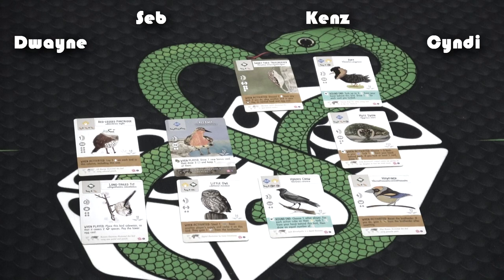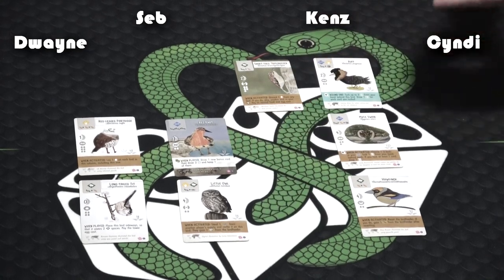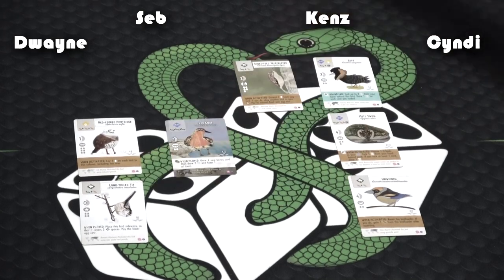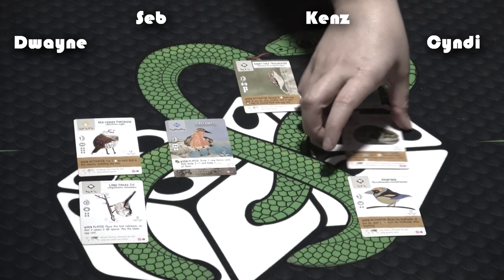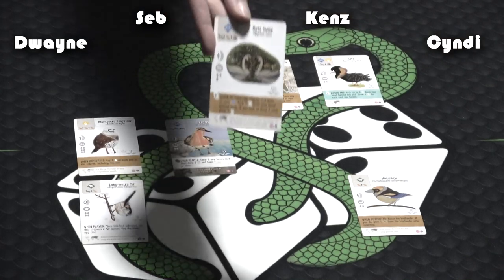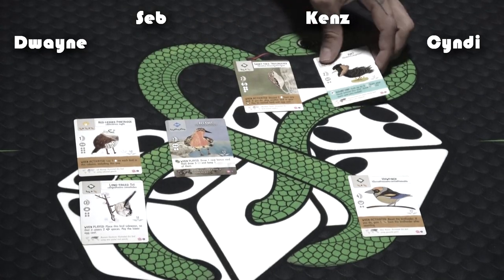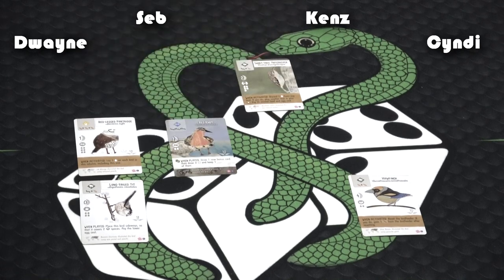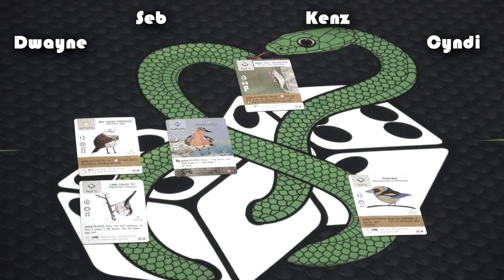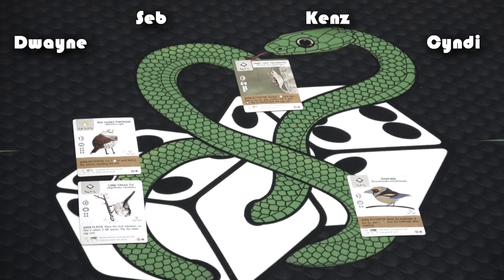Alright Cindy, you get to pick two — go for the crow, obviously. The crow is beautiful. I also want the little owl because I'm little — I need the little one. What are you taking? I'm taking the kissing babies. I'm taking this guy because he looks pimp — he's got a big old scarf on. Take the other full art. I almost took that one.